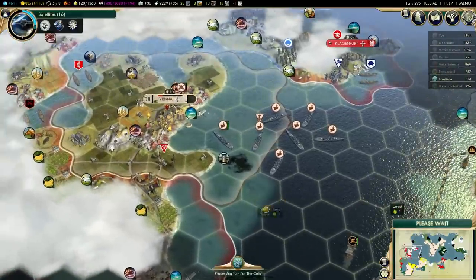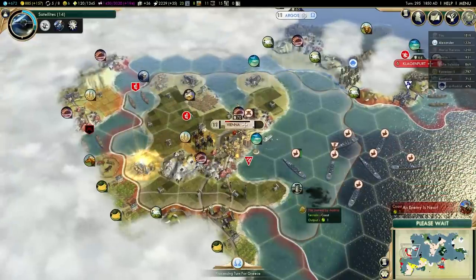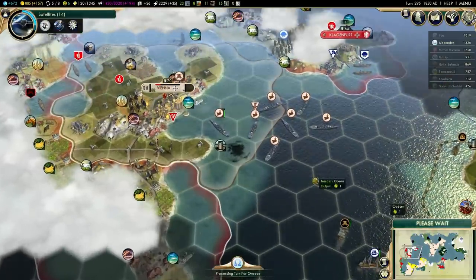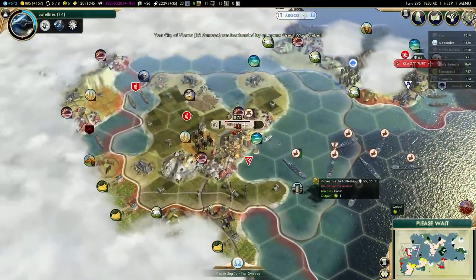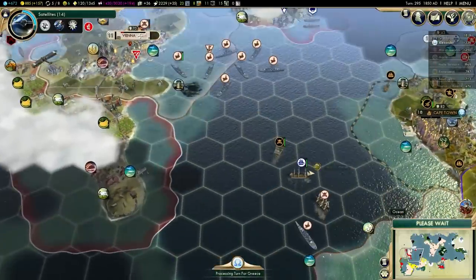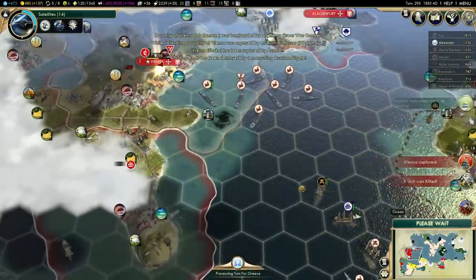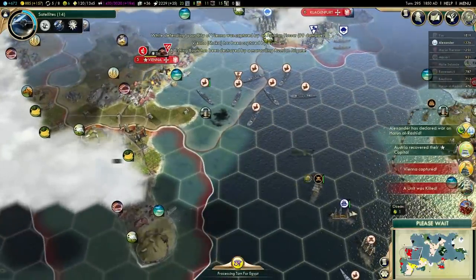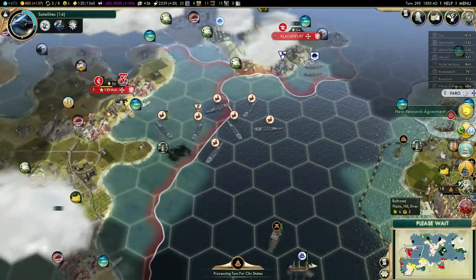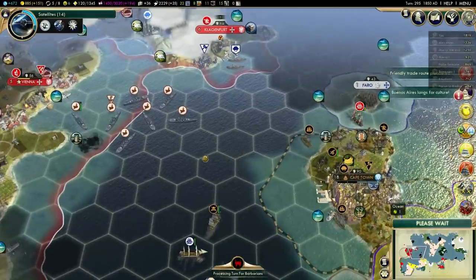I would almost prefer if Maria Teresa took the city back, because then it would be down to like 2 or 3 population when I take it back again, which means I wouldn't be getting as much negative happiness from it. Yeah, I think she will actually take it. The only bad thing about that is the fact I lose my privateer, which is a little bit annoying because I'm low on privateers. But they are cheap, so I can always get some more. Another annoying thing is that my other privateer is 2 turns away from Vienna. She's taking it back.